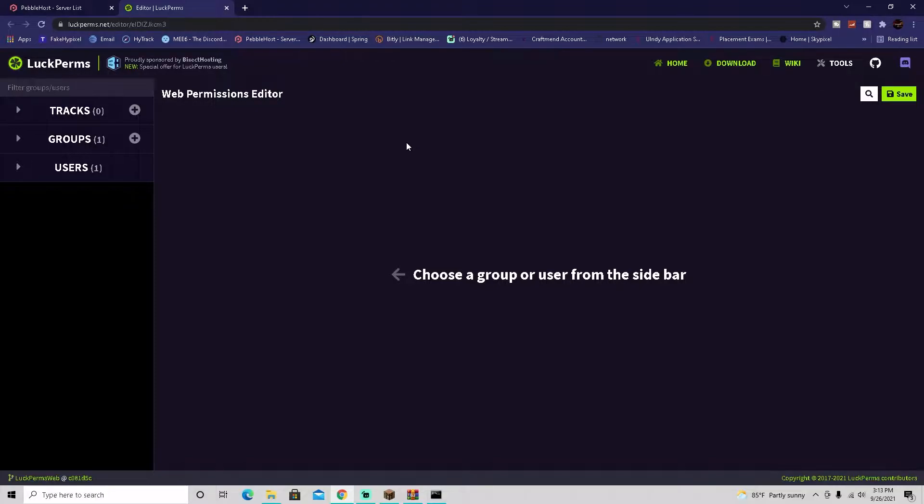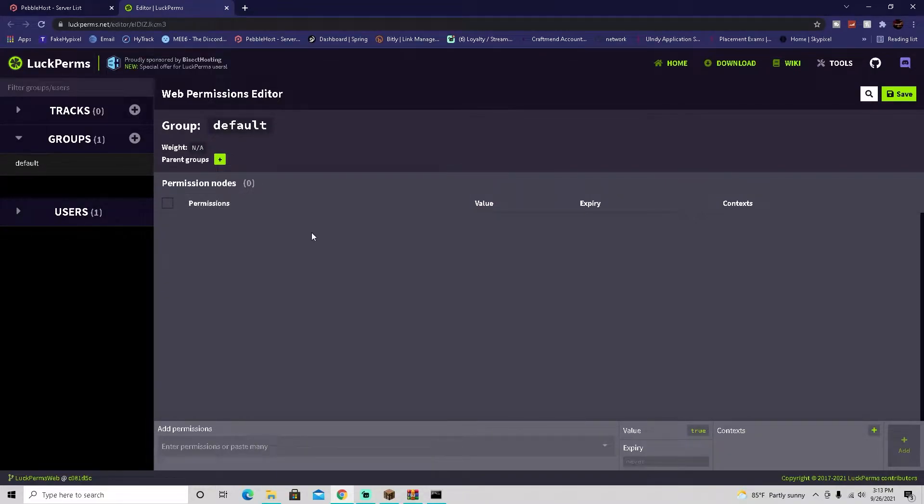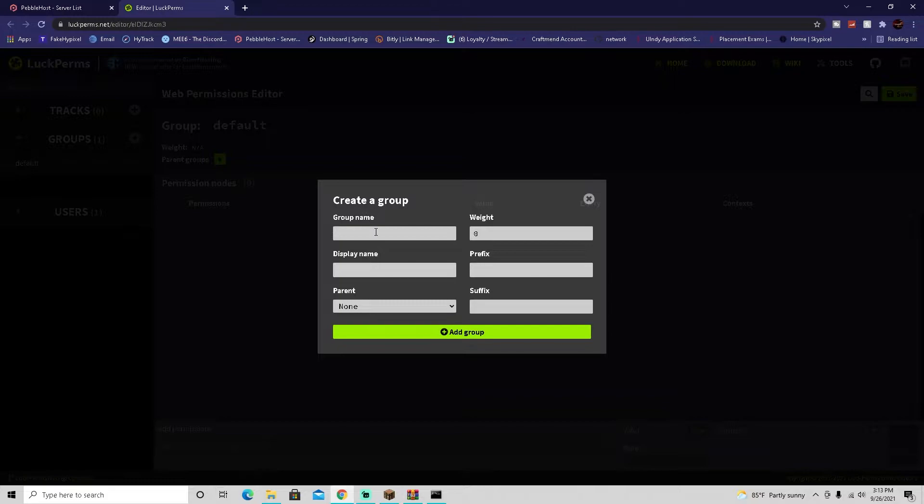Here we are on the LuckPerms web editor page. This is private — only you can see it unless you share the link with admins. Go to Groups. You can see the default group here — don't modify that yet. Create a new group and call it 'owner'. Set the display name to 'owner', and set the weight to 999 so it's the highest-priority rank on the server.